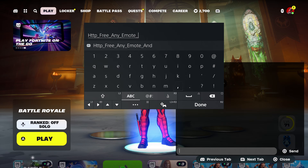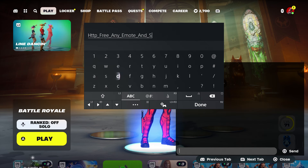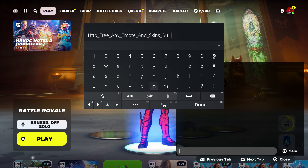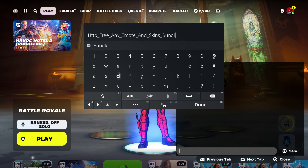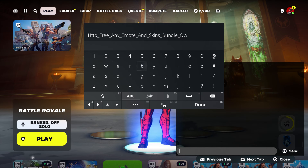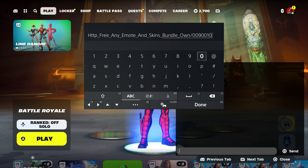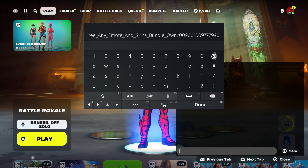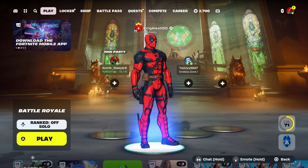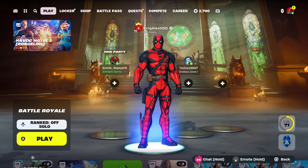Then type underscore, then put skin bundle, underscore, bundle — that includes the pickaxe and the wrap. Then type underscore, own, then dash zero zero nine zero zero one zero zero nine seven seven nine nine zero one zero nine zero. Press done and send it to your account.